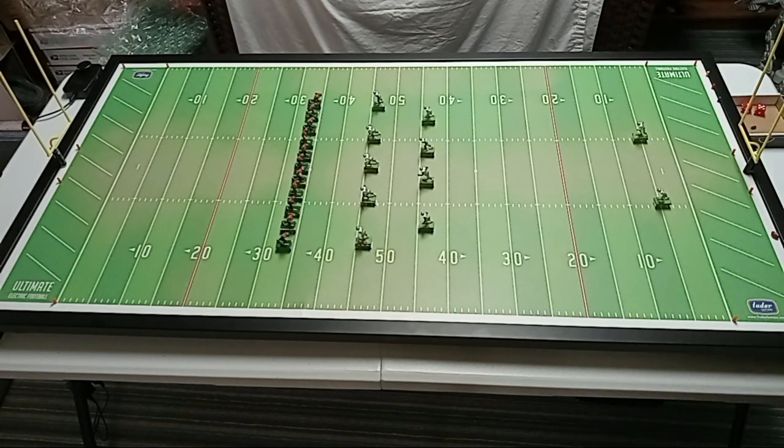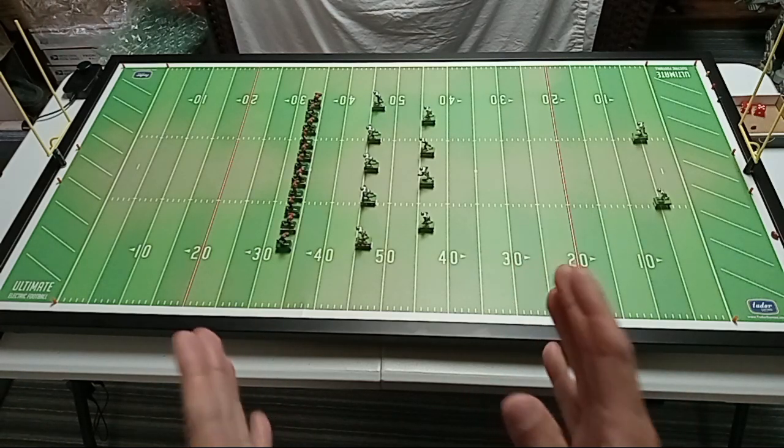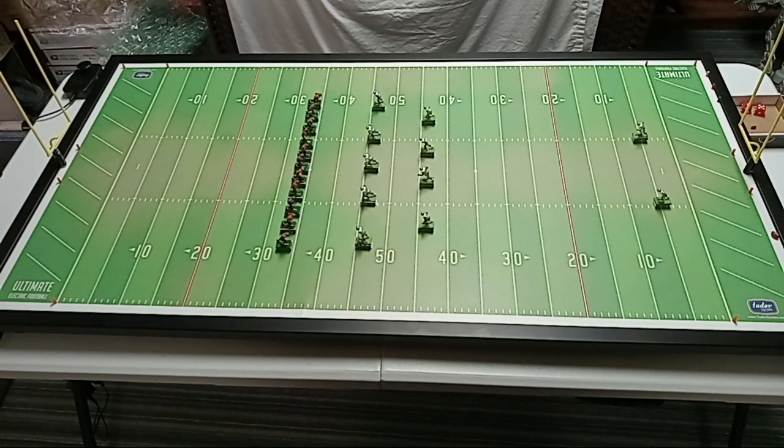If you insist on using the triple threat quarterback — the passing and kicking action figure — you're more than welcome to do so. The standard EFHL rules do support that. But I prefer the dice rolling method for personal reasons — mainly, crawling around on the floor looking for truant footballs is a non-starter for me for any person of a certain age. And frankly, I feel like the dice rolling method is just as realistic as the triple threat quarterback. If you prefer passing sticks from the advanced EFHL rules, you can use those too, but there will be one additional stoppage required to get to the ball once you've measured with the passing stick.